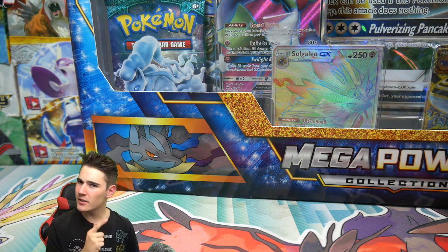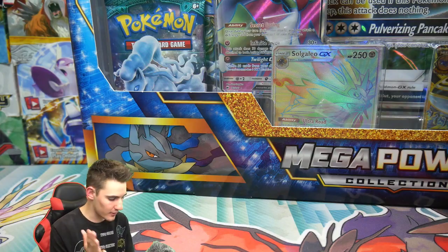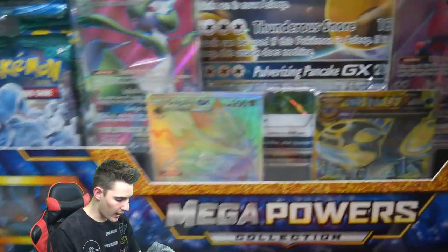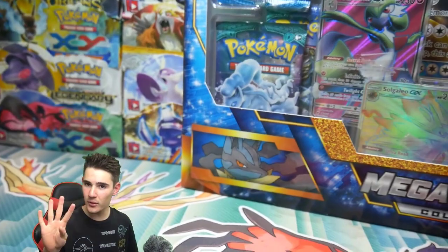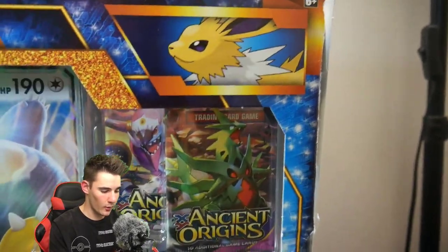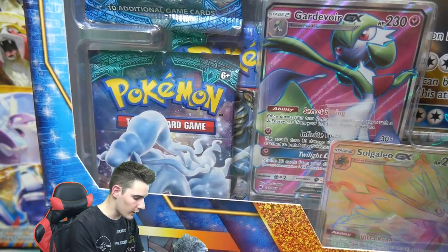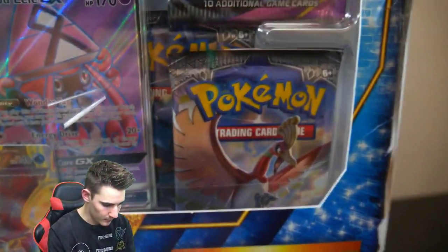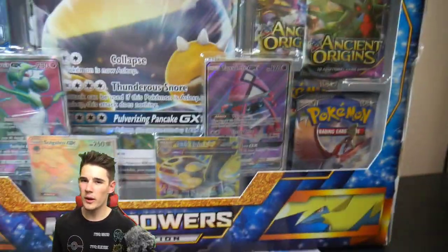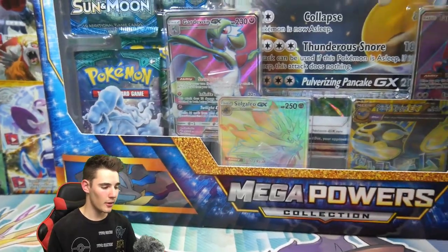What we have done inside this box is we have put four ultra rares in, and the four ultra rares are some of my favorites. So we have four different sets. We have Ancient Origins up in the right hand corner, Ancient Origins down in the left hand corner, we have Guardians Rising, we have Burning Shadows, and then we have base set Sun and Moon. Ancient Origins is like the odd one out on this one, just because I haven't opened up that set in a long time.